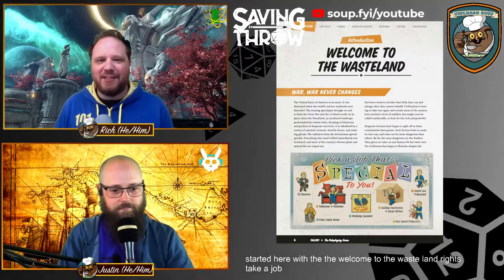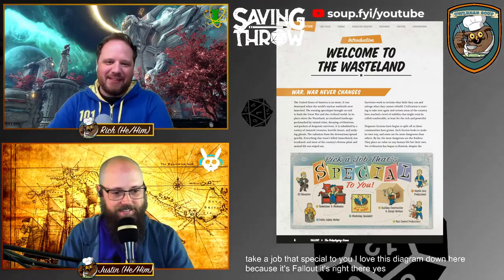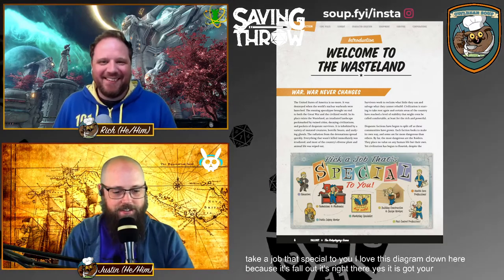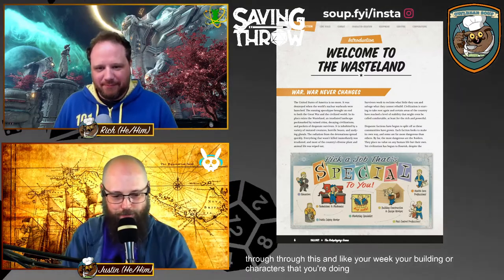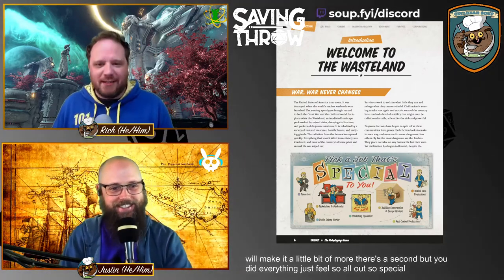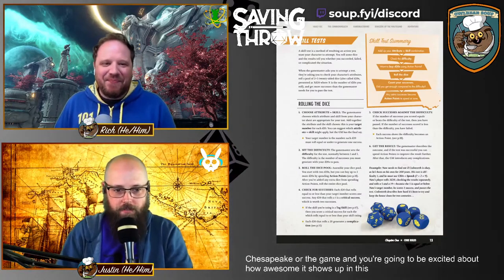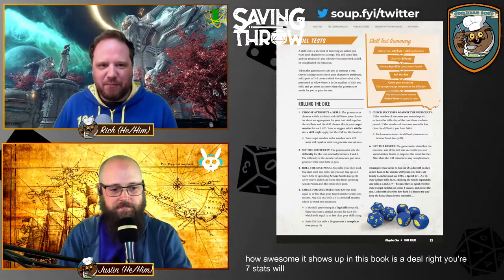It gets started with 'Welcome to the Wasteland' — pick a job that's SPECIAL to you. I love this diagram because it's Fallout right there — it's got your little Vault Boy. Everything as you build your characters just feels so Fallout. SPECIAL is a big core of the game and you'll be excited about how often it shows up in this book.